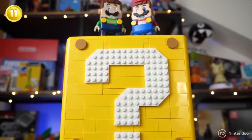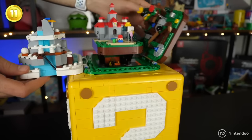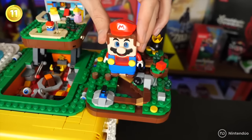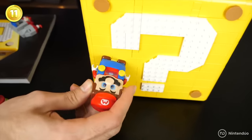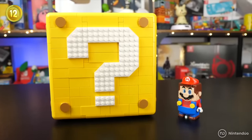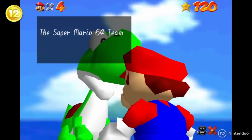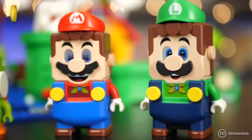LEGO Mario also goes on an adventure in Nintendo 64 worlds in the LEGO Question Mark Block. This creation contains four worlds from Super Mario 64: Bob-omb Battlefield, Cool Cool Mountain, Peach's Castle, and Lethal Lava Land. We can play with Mario to find 10 stars scattered throughout them, performing secret actions like visiting the castle gardens, spinning Mario clockwise, or looking for hidden red coins. If we get all 10 hidden stars and scan Yoshi, we get 100 coins as a reward — a reference to Super Mario 64 where Yoshi gave us 100 lives if we got all 120 stars.